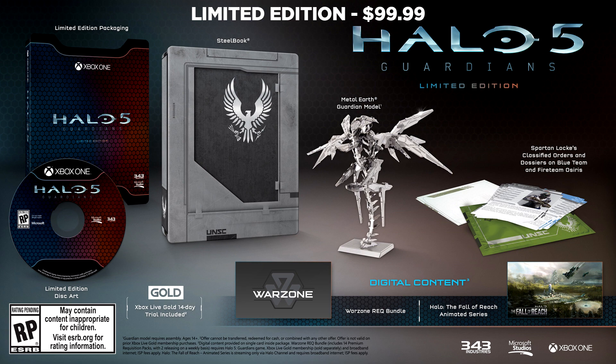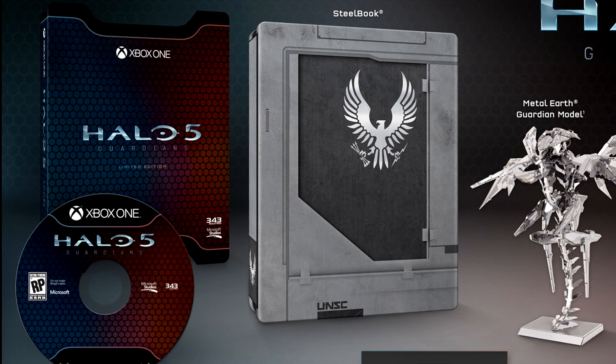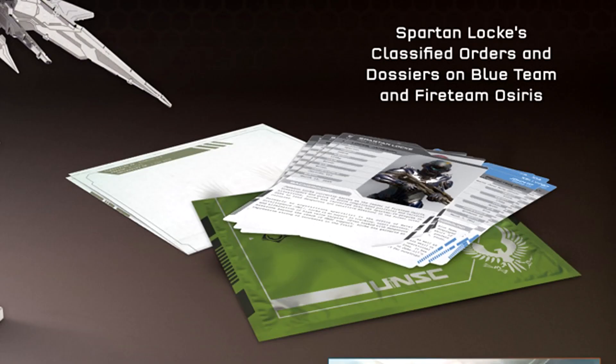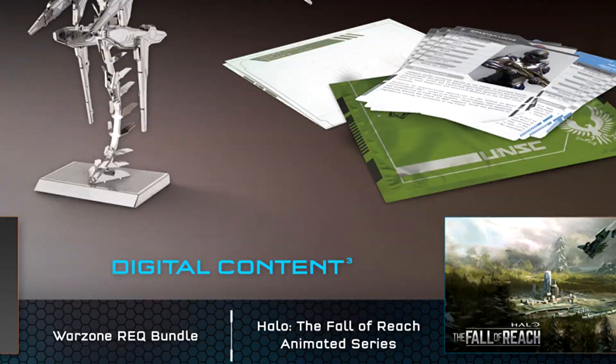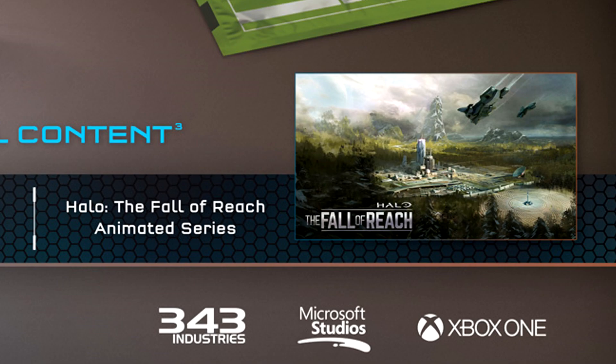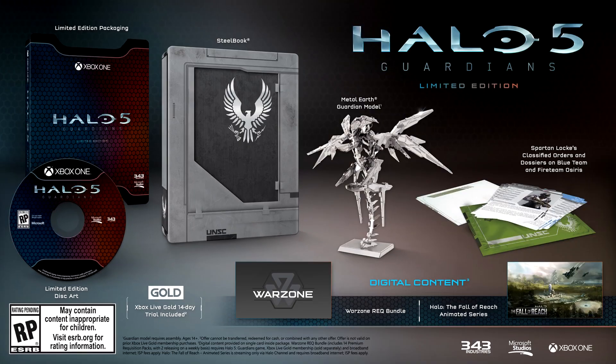There's a Limited Edition, which is basically $100 and you can get it at your local retailer. It comes with a Halo 5 disc, a uniquely designed Spartan-themed steelbook, Spartan Locke's classified orders, dossiers on Blue Team and Fireteam Osiris, a Guardian model by Metal Earth, the Halo: The Fall of Reach animated series, the Warzone Req bundle with 14 premium req packs, and an Xbox Live Gold 14-day trial.